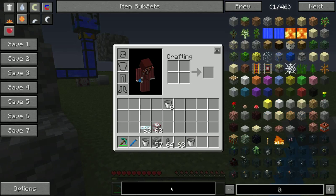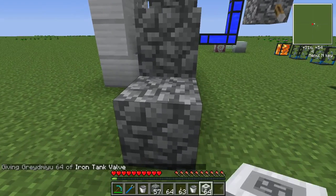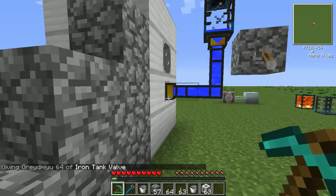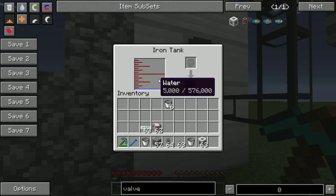I tried to set all this up before I got in here and I pooched it. So the tank needs a valve on the top. There we go. Now that we actually have a valid tank, you'll see that the water drains into the tank here, and there's the water.